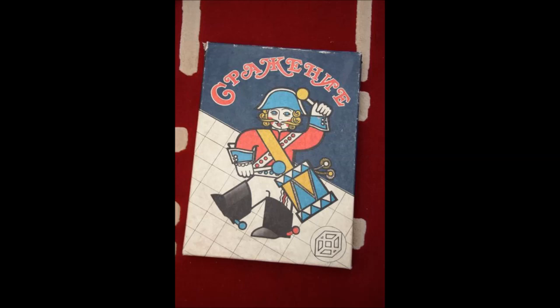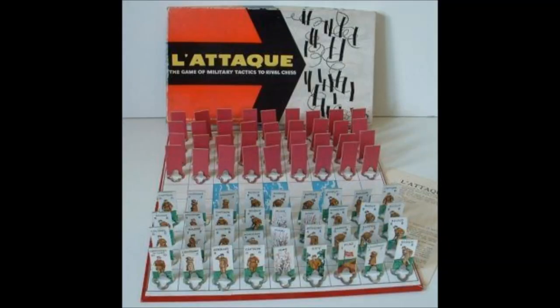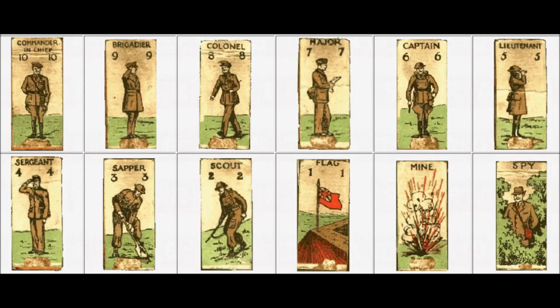When discussing Stratego, one other game does need to be mentioned. L'Attaque is a French game that was manufactured in 1910 and was subsequently reprinted in England during the First World War. The game uses cardboard pieces with more of a modern type of uniform, unlike the Napoleonic pieces of Stratego, but the rules are exactly the same as Stratego.